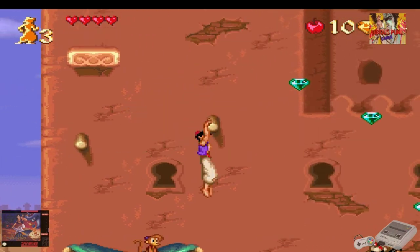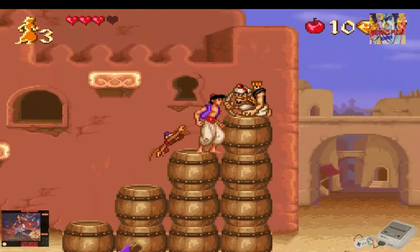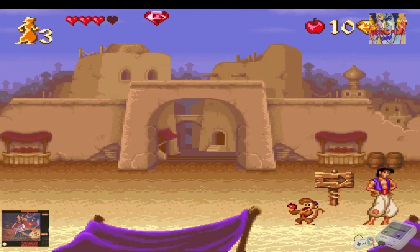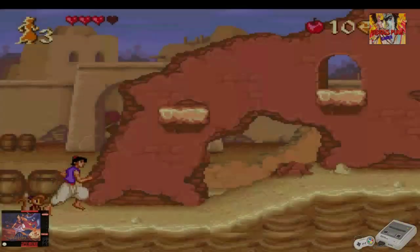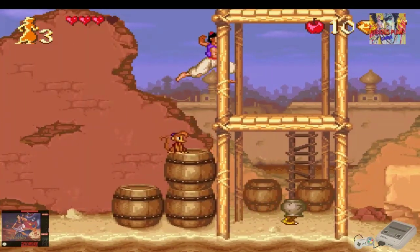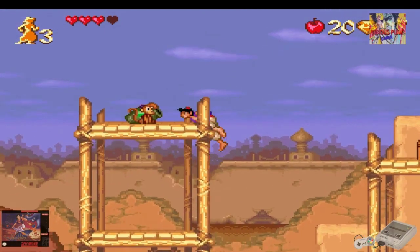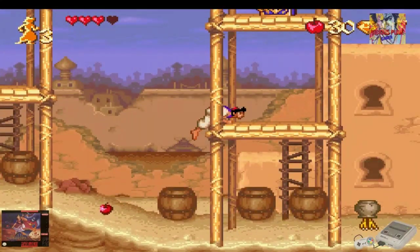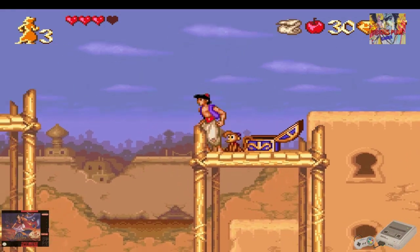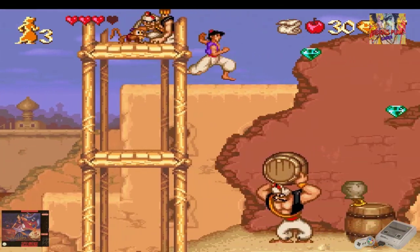Posteriormente se usaba para juegos de fútbol y otro tipo de juegos que requerían movimientos más realistas. La jugabilidad es totalmente distinta a la de Mega Drive: en este matamos a los enemigos saltándoles encima cual Mario Bros, tiramos manzanas para aturdir al enemigo. Y ya van a ver que en el Sega Mega Drive se usa la espada de Aladino para matar a los enemigos, y a los manzanazos también. Gráficamente están ahí, pero son juegos totalmente distintos. Los dos están buenos — nada que ver uno con el otro, son versiones totalmente distintas.